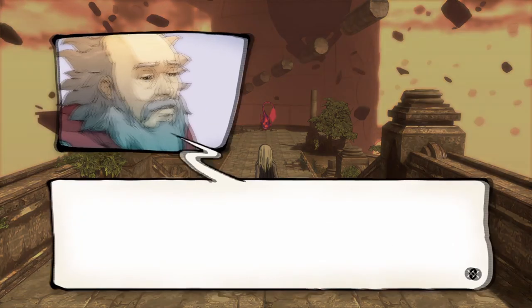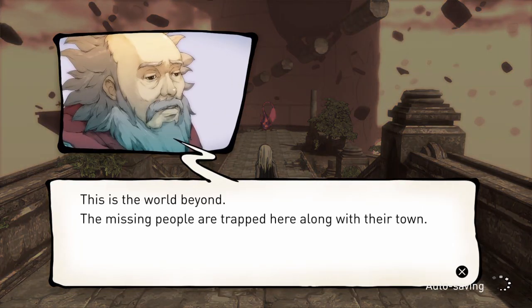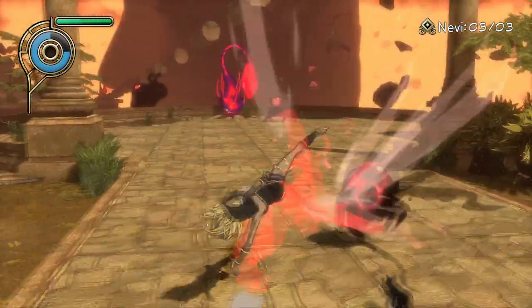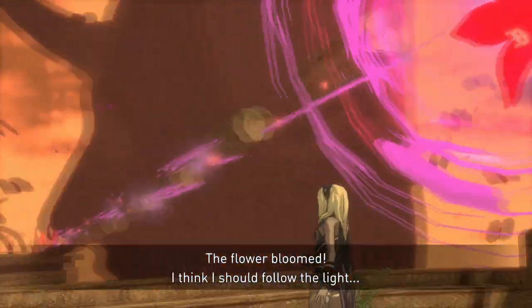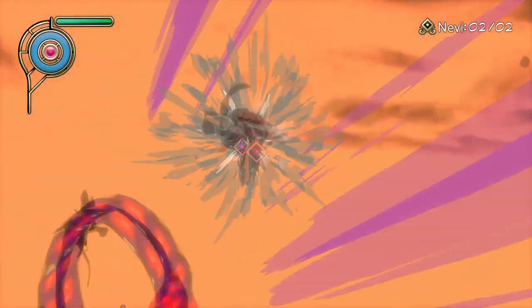Kat will be transported to the Rift Plane, and after a short conversation, you will have to defeat the nevi. After this, the flower will light up and show you the way to shift. Repeat this process until you find a glowing tree. This tree will give you the special ability of Spiraling Claw.